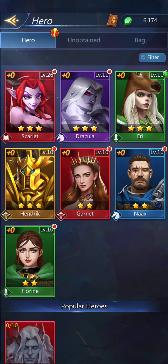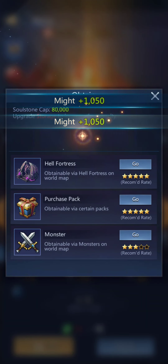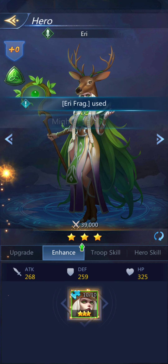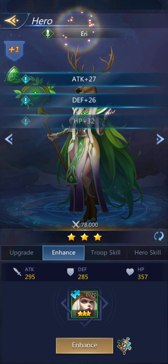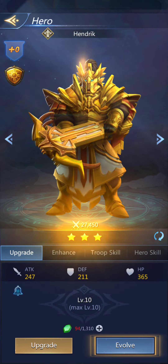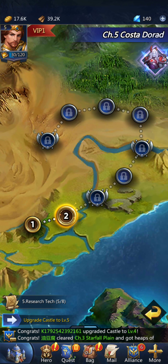Victory. Now I'm going to show you how I've been upgrading my hero. Because Scarlet's silence is so useful, I'm focusing on trying to get her to 30. I apparently picked up some more frags somewhere, so I can enhance her. And then I can evolve somebody — we'll go with another level 3. Hendrik — we'll evolve him. I will return when I'm about done with chapter 5.